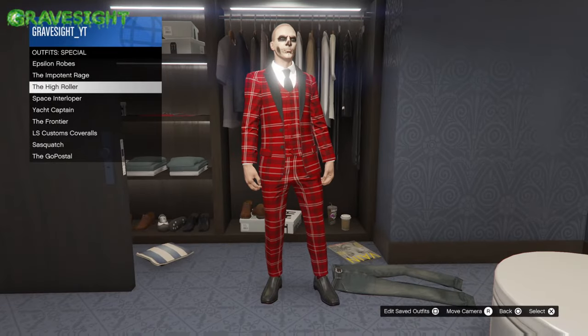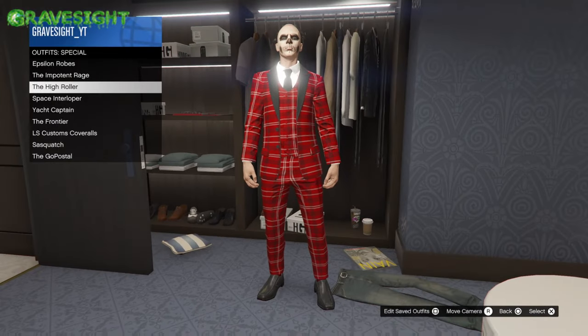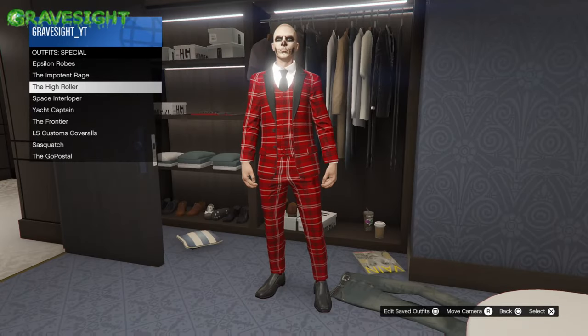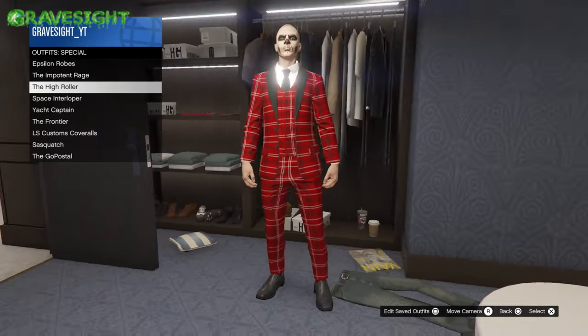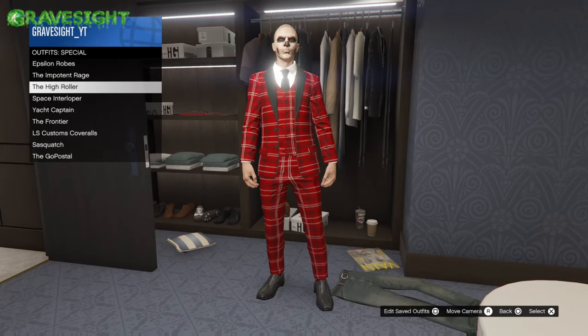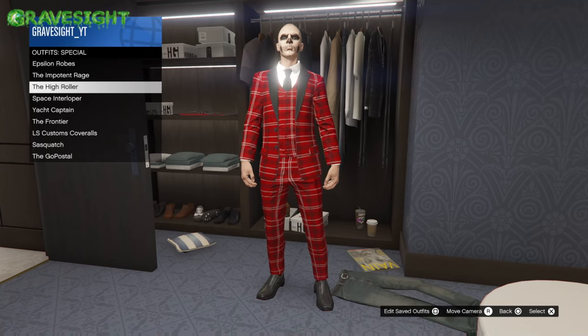This one right here is going to be the High Roller outfit, which has two different versions — the male version and the female version. You're also going to be getting special cards. What you're going to have to do is collect 56 playing cards on the map to unlock the High Roller outfit and the special playing cards.